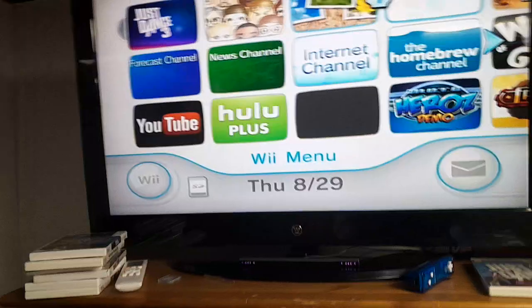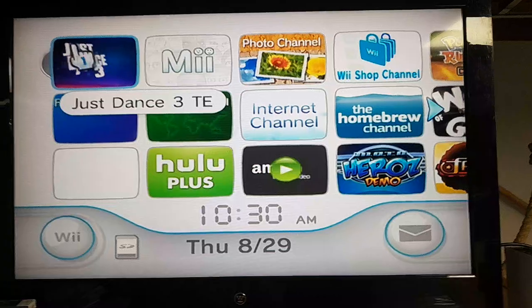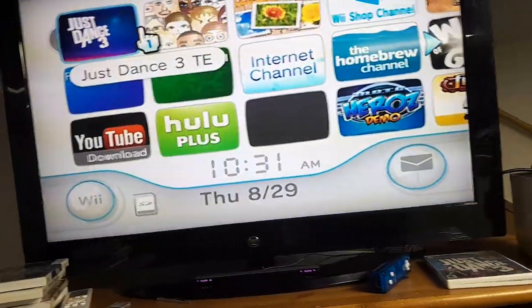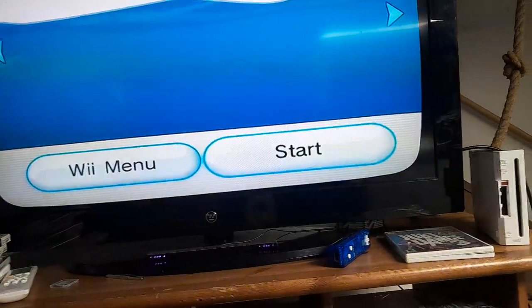We're installing Just Dance DLCs using the big WAD files. While we're waiting for all the DLCs to get installed, you will need Just Dance 3 in the disc slot. I'm using the Target Edition because it has Airplanes and Girls in the World. I don't have the Best Buy Edition. You want Homebrew again.